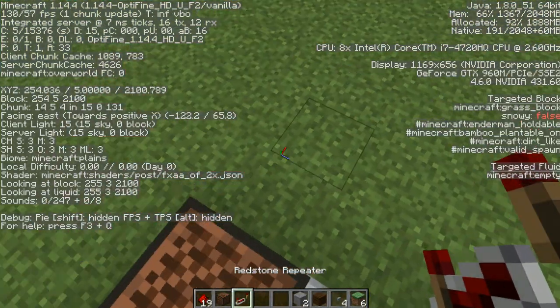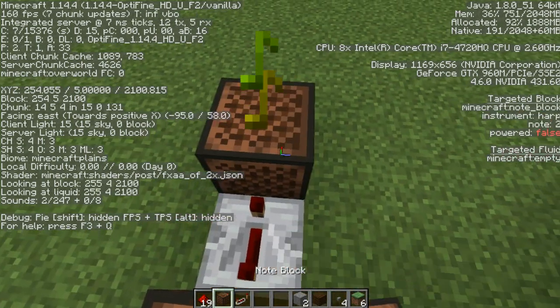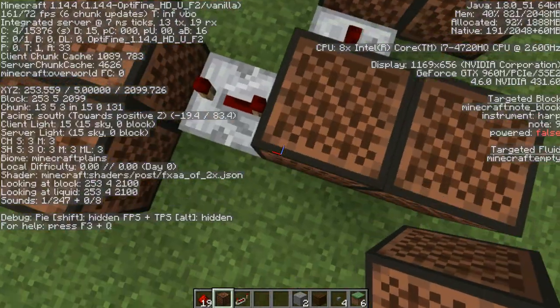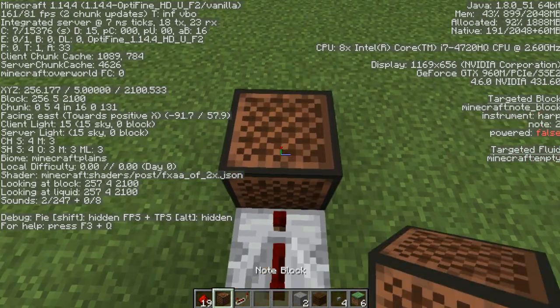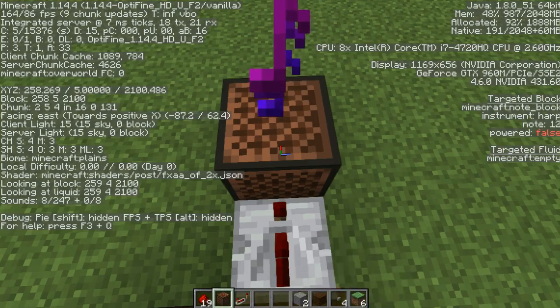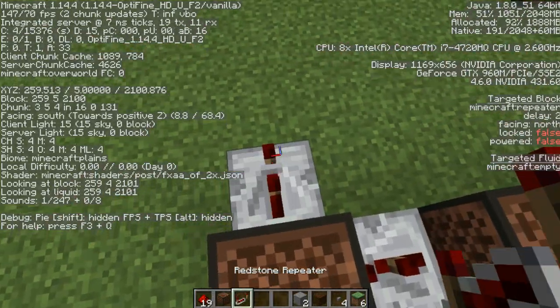You want to turn right and do 4 ticks. Normal 9. And another Normal 9. Four ticks. Normal 2. And another Normal 2. Two ticks. Normal 14. You want to turn right and do 2 ticks.